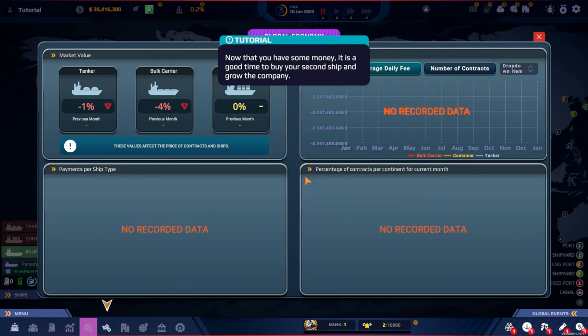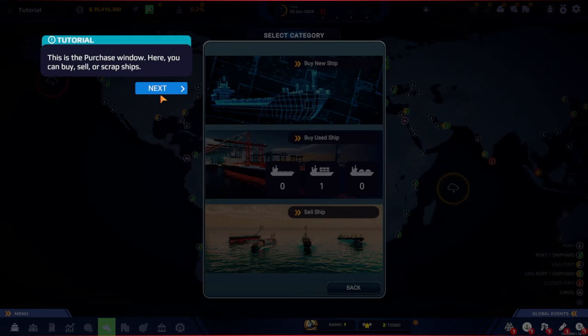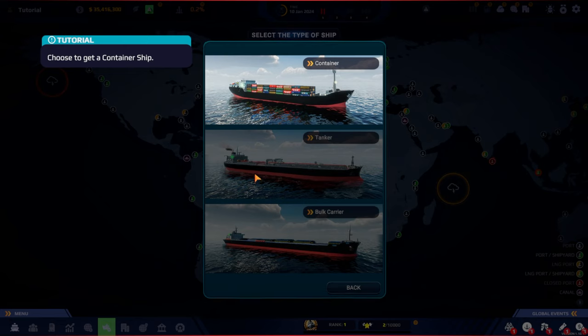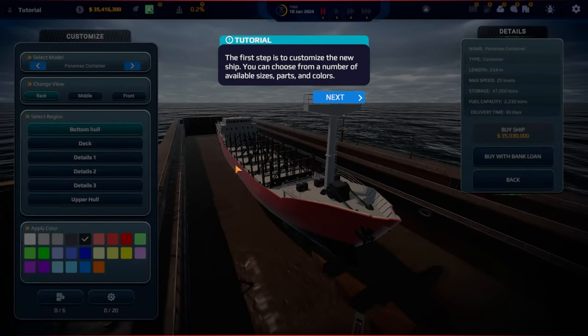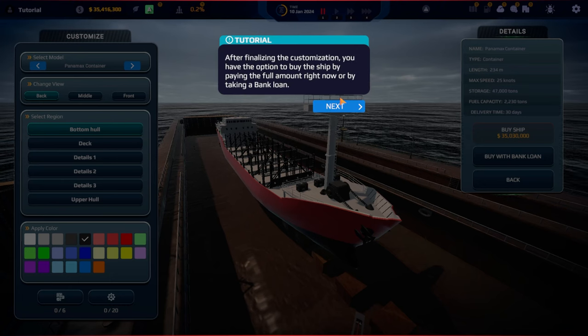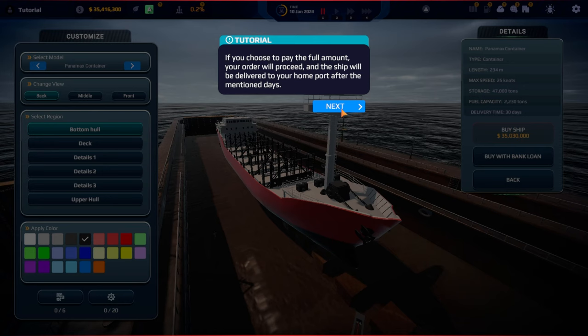Now that we have some money it's a good time to buy a second ship and grow the company. Our bulk carrier is down 4% but we're expanding. In the purchase window you can buy, sell, or scrap ships. The tutorial tells us to choose a container ship — we like containers, they look great. You can customize the new ship and then choose to buy outright or take a bank loan.